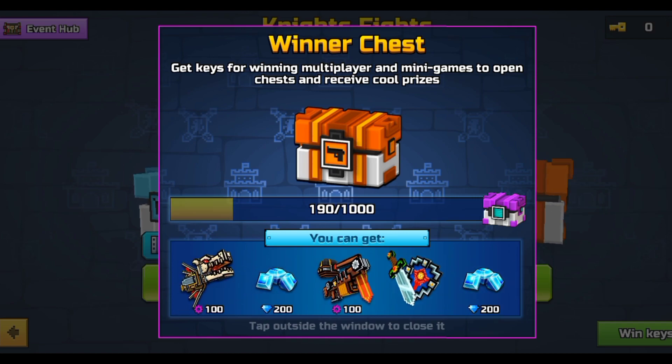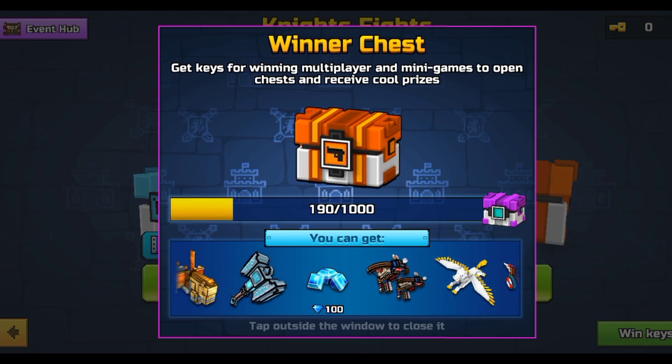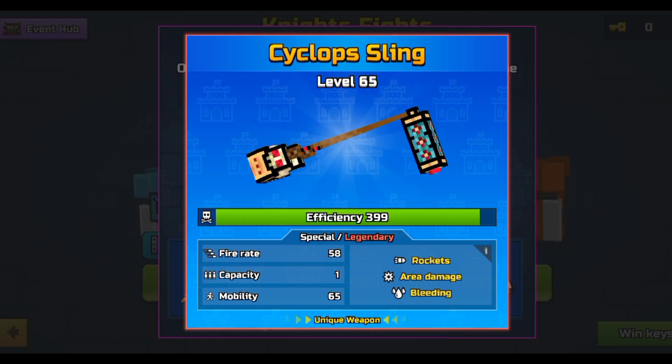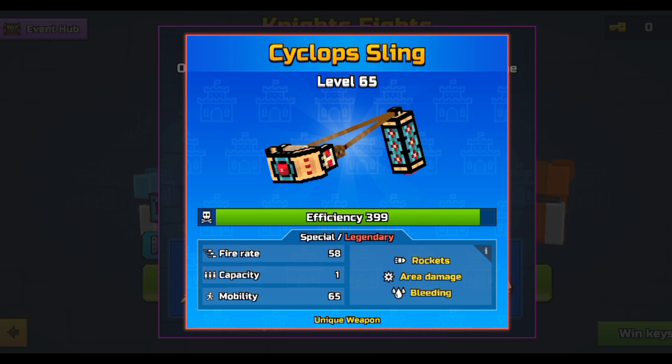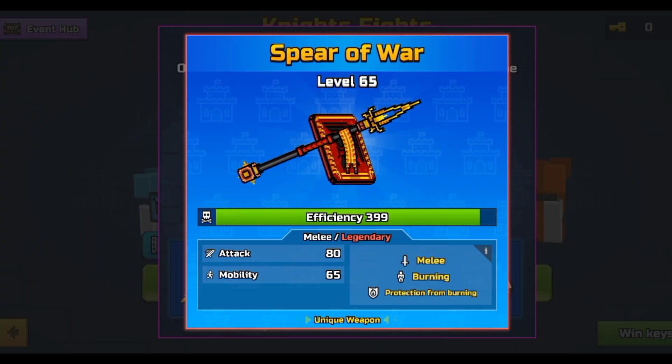Overall the weapons aren't really the best. We also have the Offensive Catapult — I've already gone through that. These are the weapons in this chest. We also have the Cyclops Sling, which is still pretty good — it's a two-shot kill. I really do like this weapon, so if I get it I would be pretty happy.